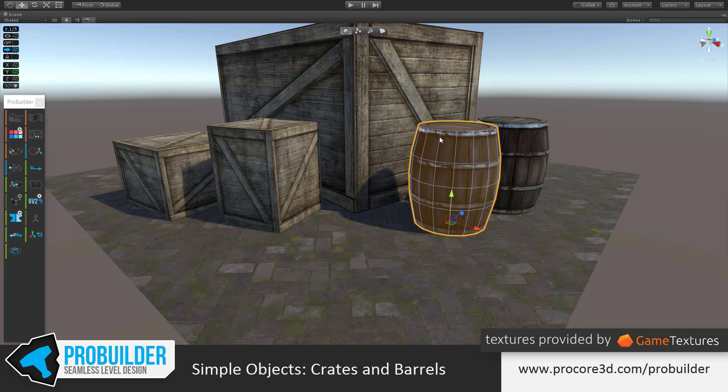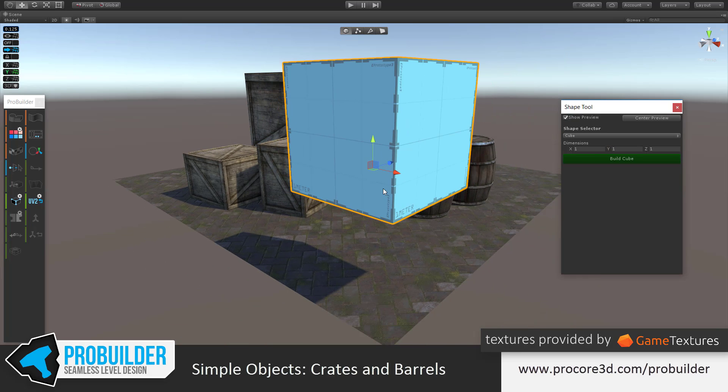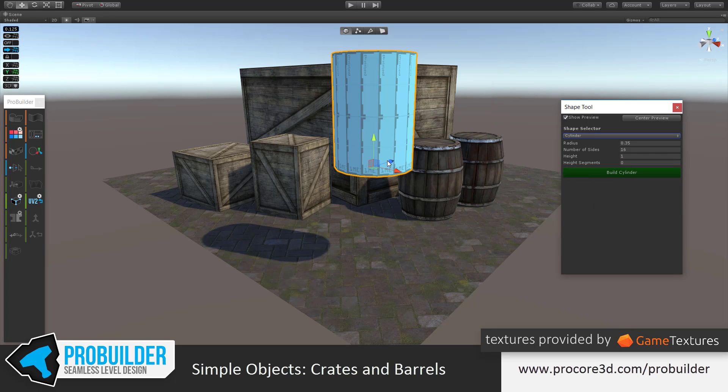We'll work on the barrel first. This is really just a cylinder with a bit of extra detail added. I'm going to hit Control Shift K on the keyboard to create a new shape. You can also just click on the new shape tool on the toolbar if you prefer. I like keyboard shortcuts. And we'll choose cylinder in the shape selector options.